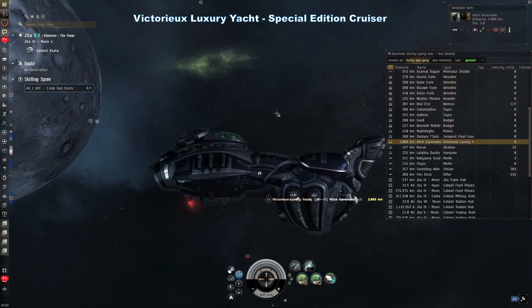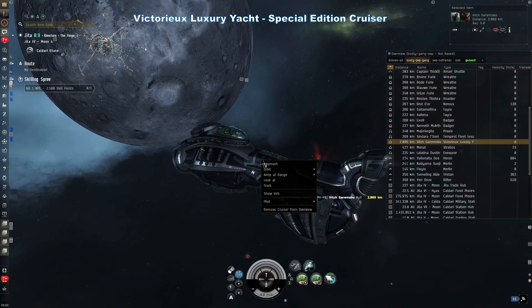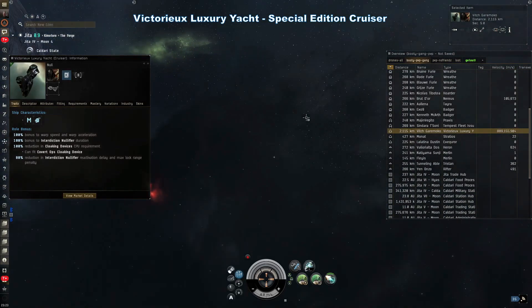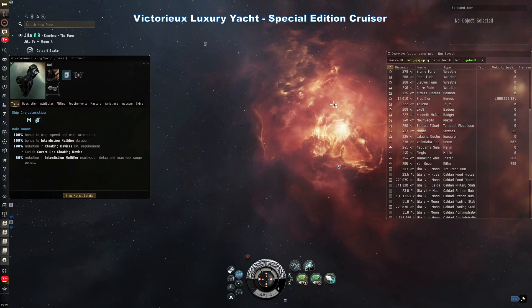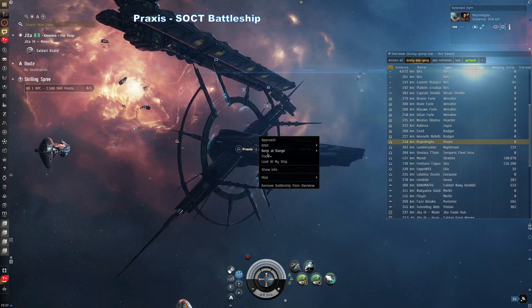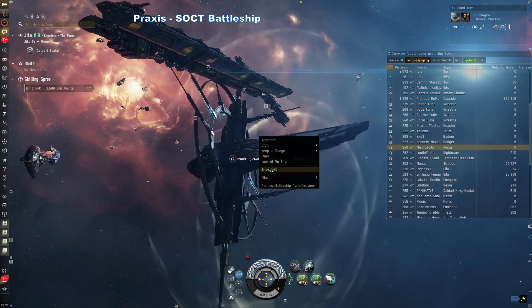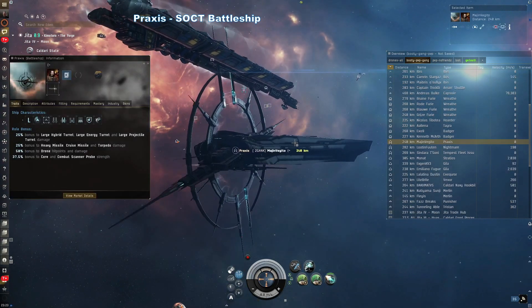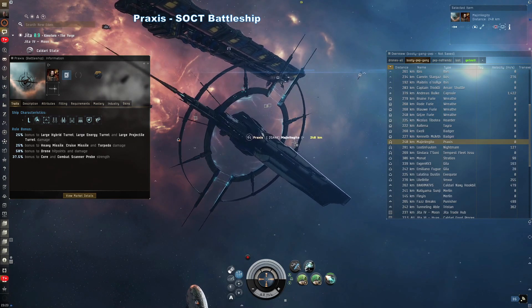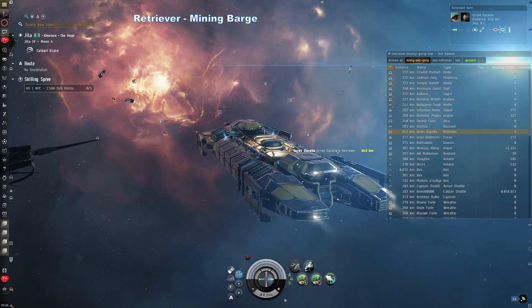Victorieux luxury yacht — not much more useful than a shuttle, with slightly better cargo capacity, but they can also run a covert ops cloaking device which allows them to warp while cloaked. Praxis — Society of Conscious Thought battleship. The Praxis is a very versatile battleship with the ability to use a variety of weapons and a fairly generous combat drone bay. They are popular for both PvE and PvP.